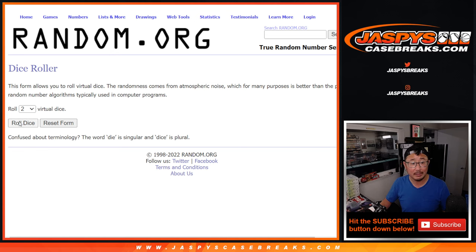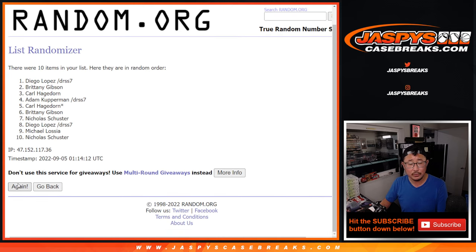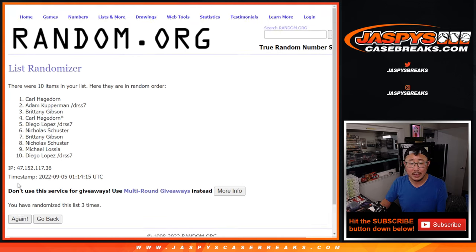There are the numbers, and let's roll it, randomize it. Three and a one, four times for names and numbers. One, two, three, and four.